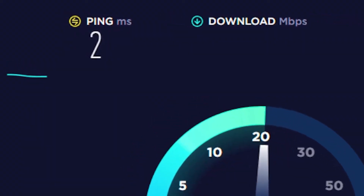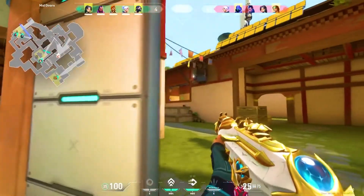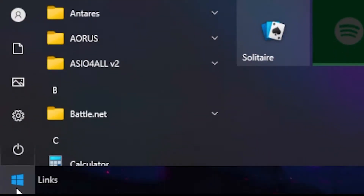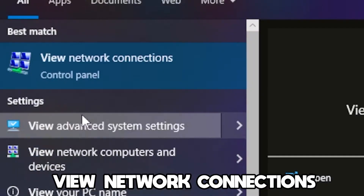In today's video you will learn simple steps to lower your ping in games. First, head over to the Windows search bar and type out 'View Network Connections'.